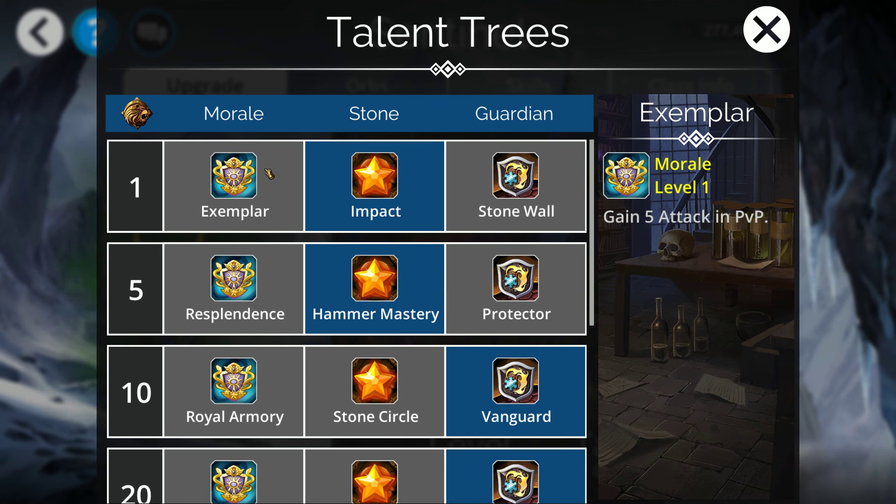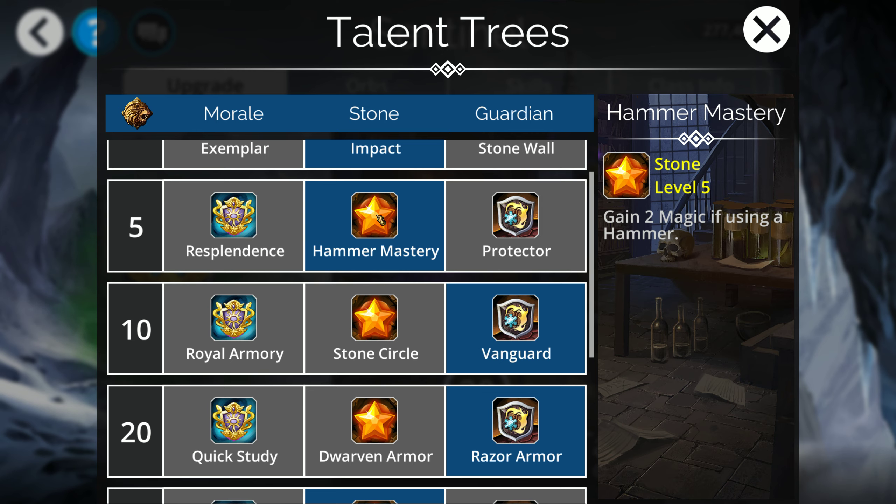At level 5 we have Hammer Mastery. Unfortunately, all of the talents here are pretty bad — they're all one-time stat pumps. If you're using Jewelry, a Hammer, or a Shield, just take whichever one makes the most sense. Since I'm running Mountain Crusher more often than not with Sentinel, I'll specifically be taking the Hammer option for the extra 2 magic. It doesn't really matter with Mountain Crusher anyway, but it's at least somewhat synergizing with what I'm running.